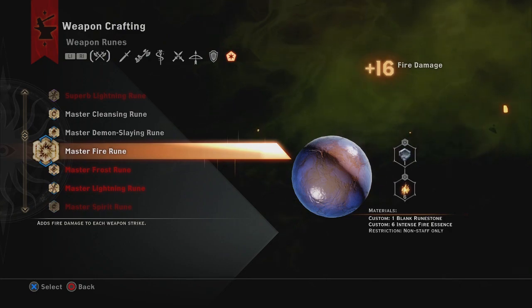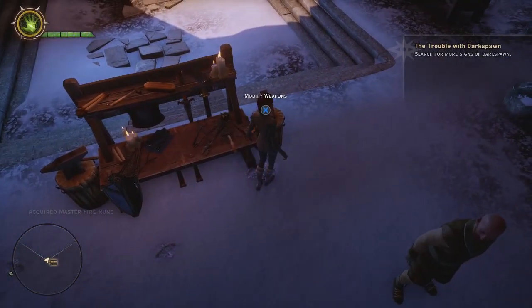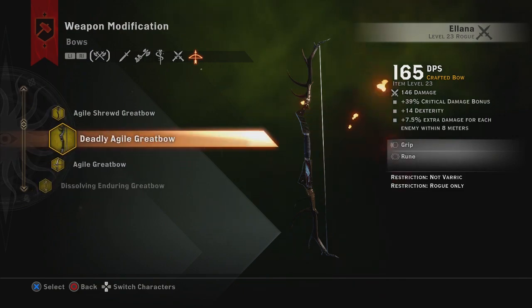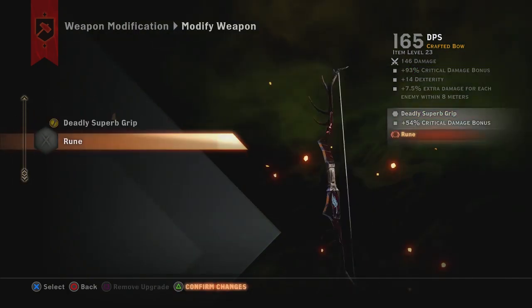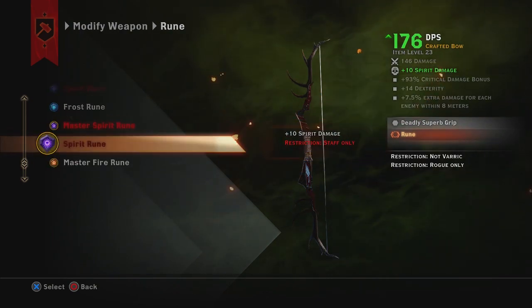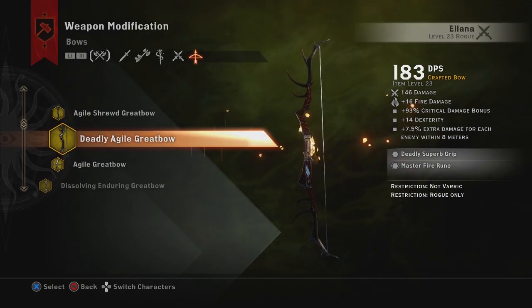If you've got a Dragon Rune, add a Dragon Rune - otherwise just add any other rune you can. You want to make sure it's not detrimental to whichever dragon you're fighting. We're going to be using Hivenal, so he's weak to fire, so we use the Fire Rune. With all that set up, you can see we've got 93% critical damage and dexterity, plus 7.5 damage.